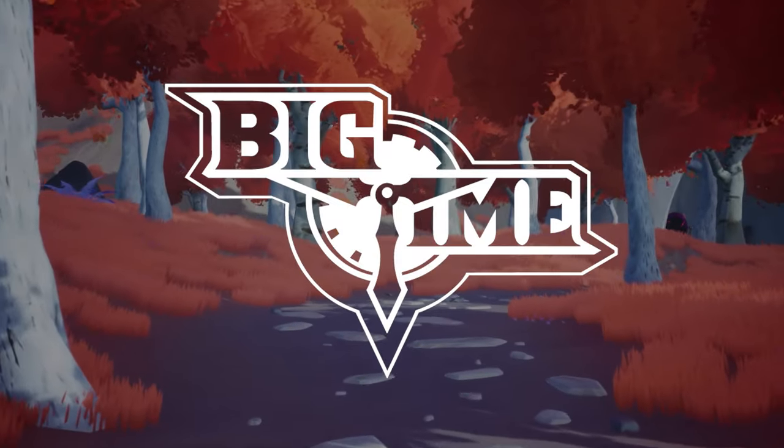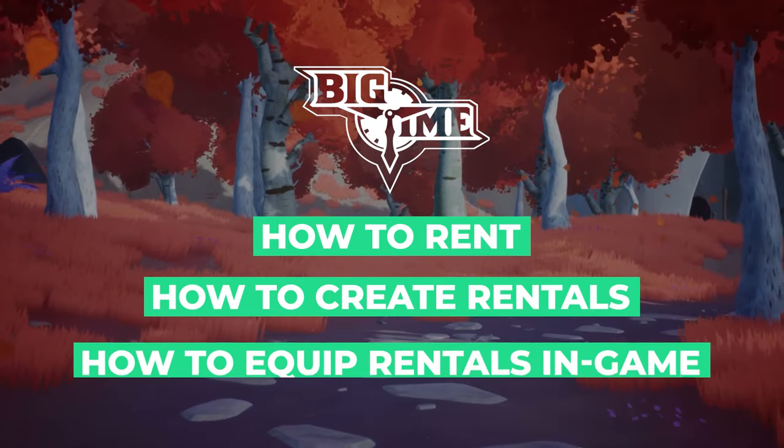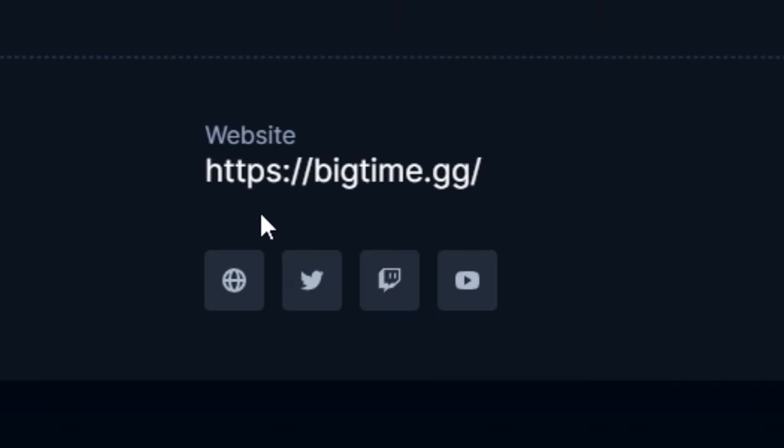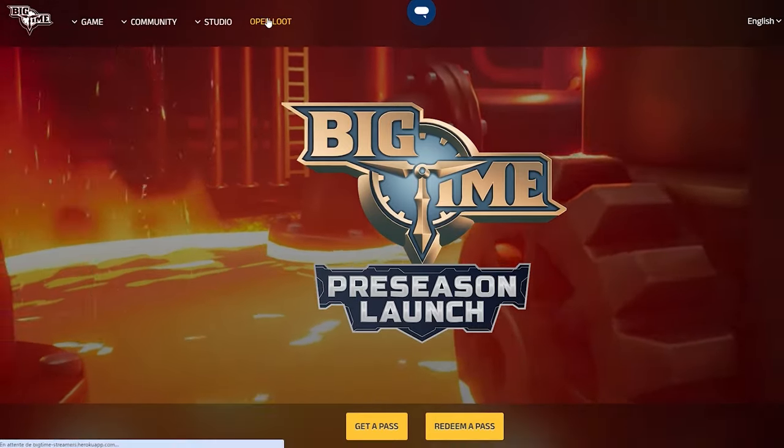In this video, we will guide you through the entire process of how to rent, how to create a rental for yourself, and how to equip the NFTs in-game. Once you have landed on the Big Time website, you will go directly to the Open Loop Marketplace on the navigation bar at the top.